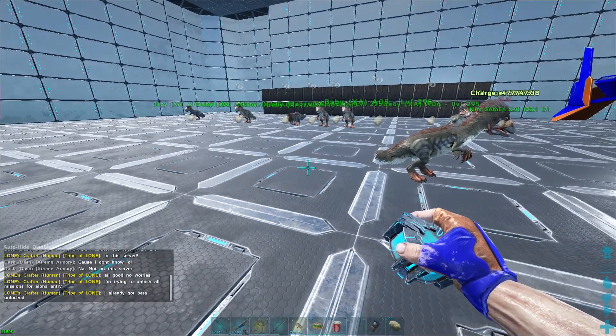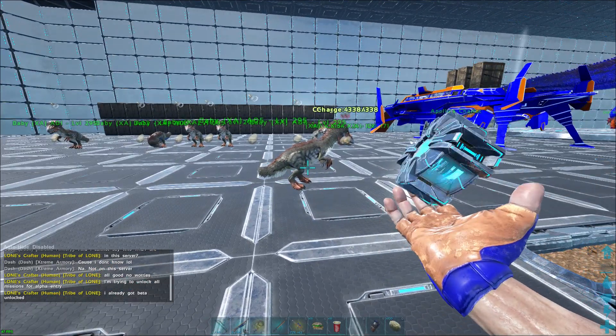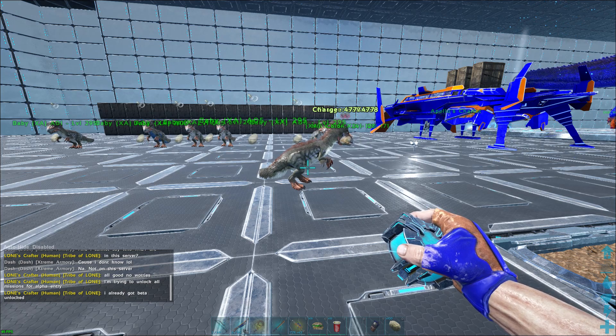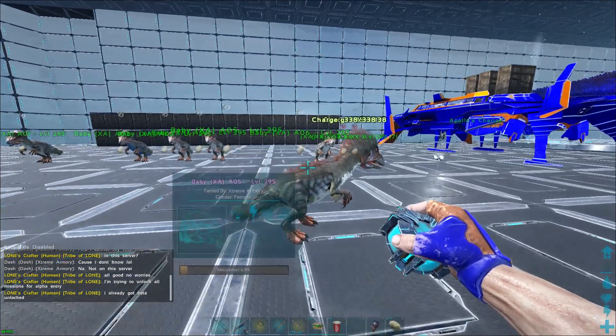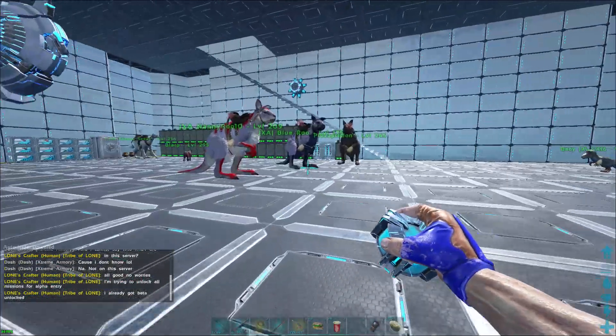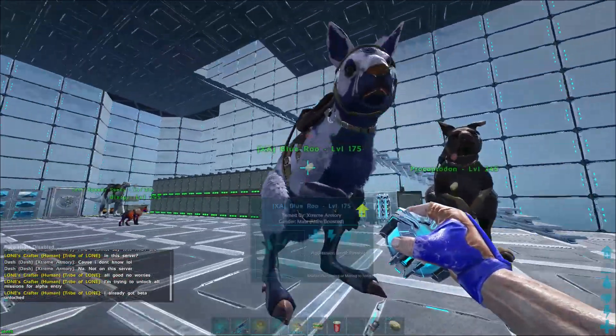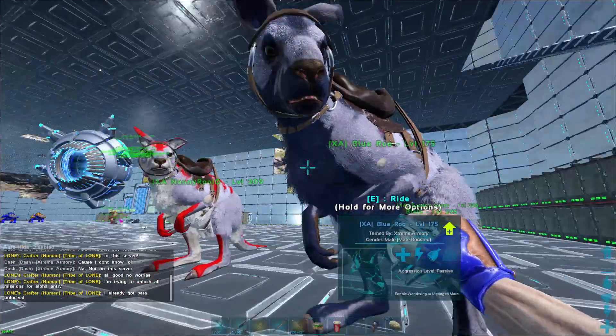Now this does not work for all dinos, and it doesn't work throughout the entire maturation — it's only up to a certain size for certain dinos. Shinehorns you're able to imprint 100% in the pouch. If the dino is able to go into the pouch as an adult, you're good to go. But certain dinos like the therizinosaurus are only able to be pouched for a certain portion of maturation.